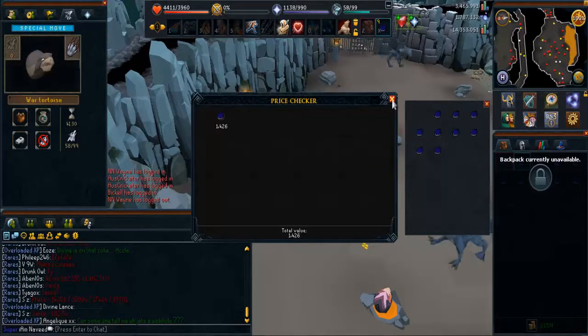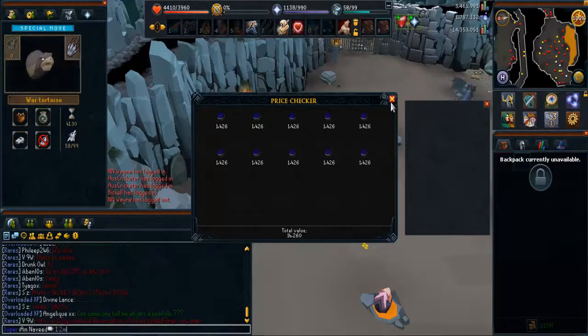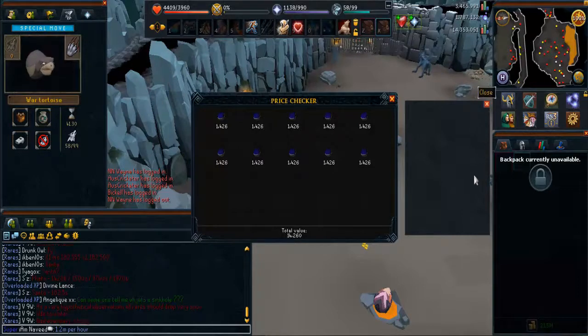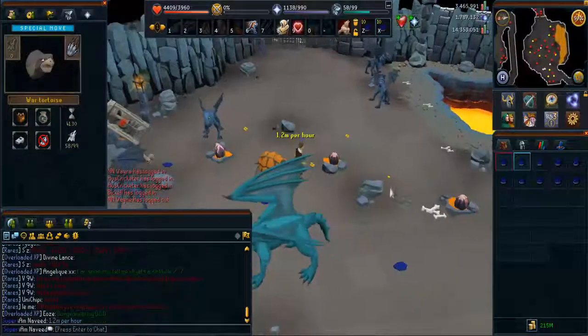Once you have a full inventory, use your lodestone to travel to Tavaly, then travel slightly south of the lodestone where there will be a bank. That's the location where I started this video, so all you have to do is run back and go through the manhole, or walk all the way around with your dusty key.